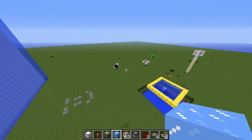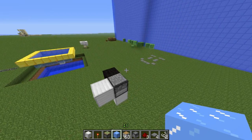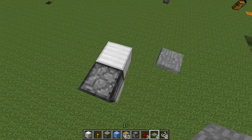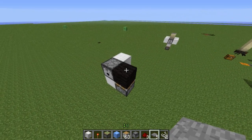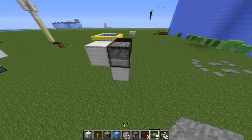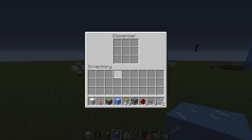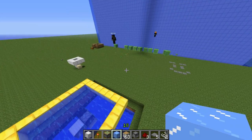When a pressure plate gets activated — DocAmp showed this in his video too — the piston below gets activated and destroys the pressure plate, so water floods over that spot. This deactivates the spot and the dispenser gets updated. Since it's receiving power from the redstone torch, it dispenses an item.